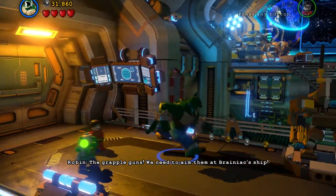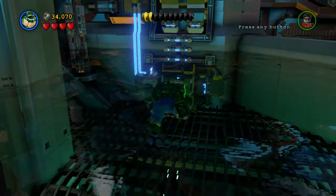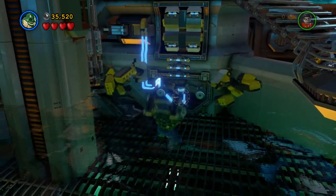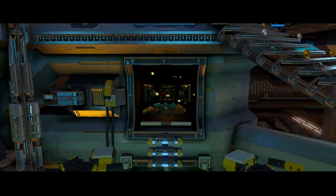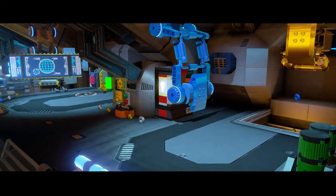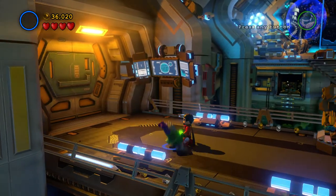The grapple guns — we need to aim them at Brainiac right here. We are ready — then what are we waiting for? Killer Croc can walk at the bottom in water, that's helpful. Let's get this out. Destroy that. We need to get over there so we can use our illumination suit.